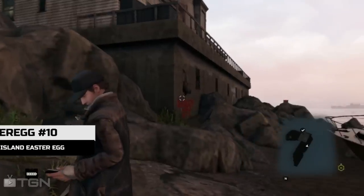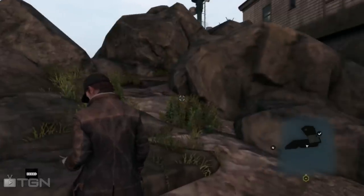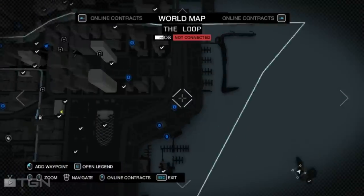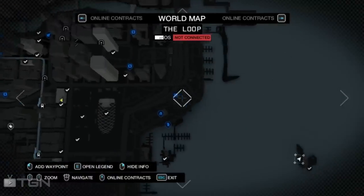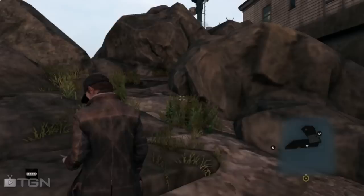We are now at the next easter egg, it's called Ghost Island. You can get there by going to the eastern part of the loop — there will be a very small island, and here is the ghost town.